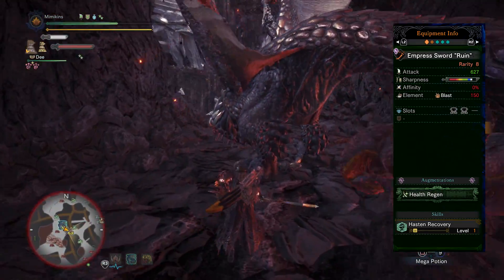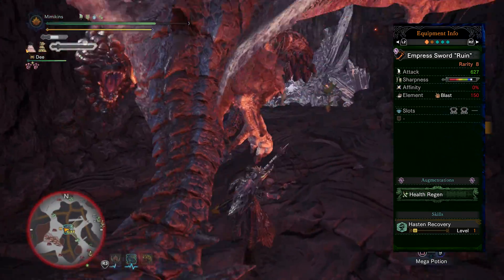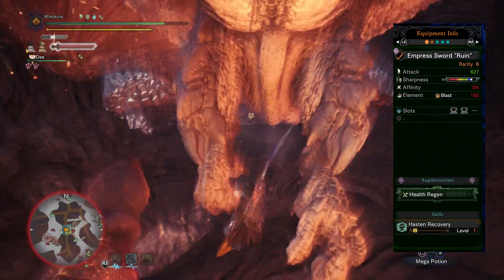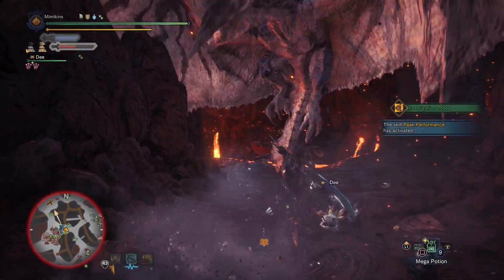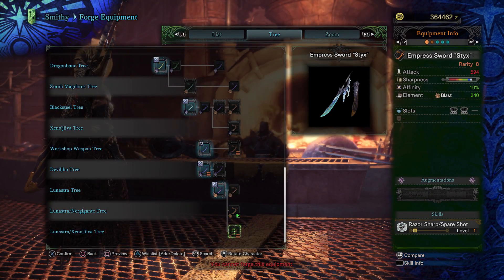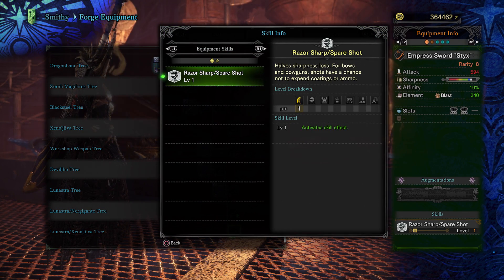Fifth, if you choose the ruin path of Lunastra's weapons you can get an ability called Hasten Recovery. This is actually the Nergigante set bonus. It recovers a small portion of health every 5 hits or so, but hits need to be within a small window, and for slower attacking weapons it doesn't proc that much. For this reason I'd also recommend the Empress Styx version of the weapons, which halves sharpness costs, meaning you won't need rare jewels such as protective polish and can instead slot in a damage skill.